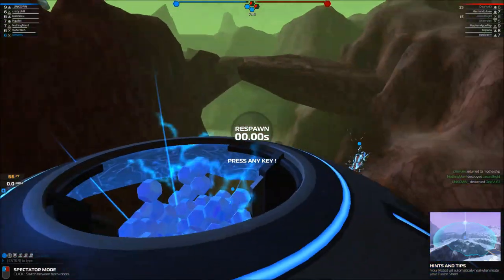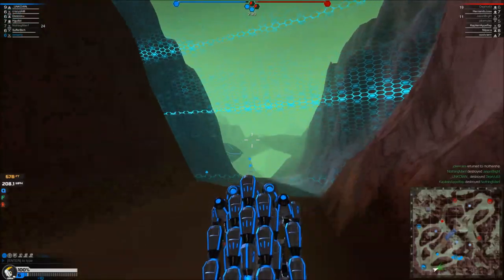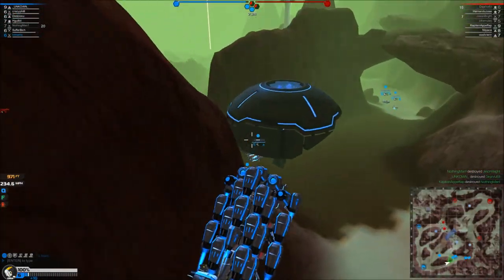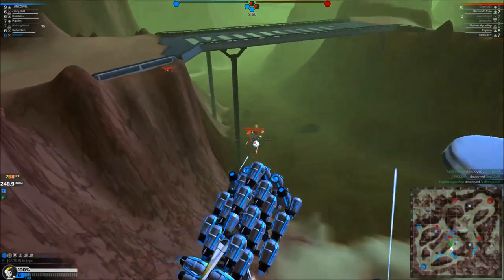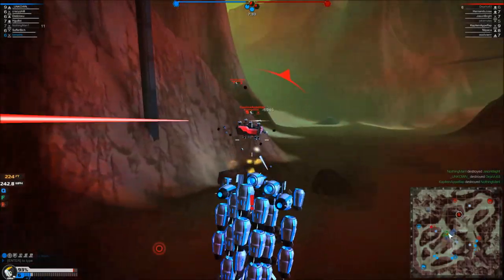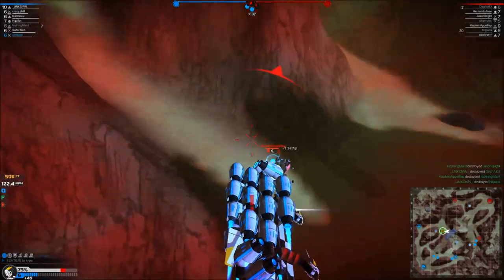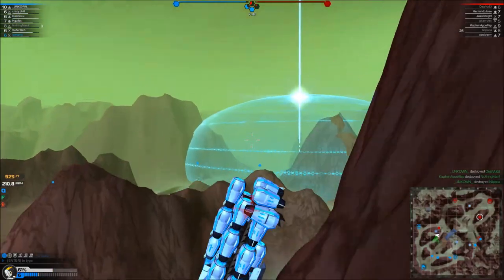Your team has captured the bottom fusion tower. Now I get to respawn instantly. SMG hover spotted. Plasma hover spotted. There's two of them — there's the SMG that killed me. Your left fusion tower is under attack. Rail flyer spotted, SMG hover spotted, rail walker spotted.